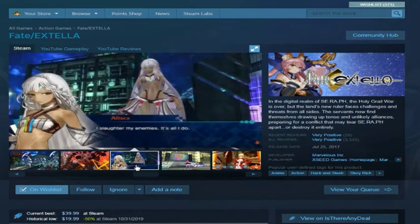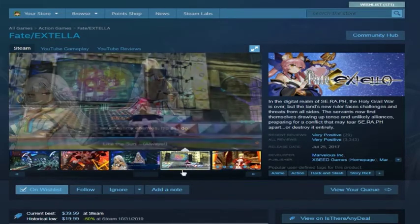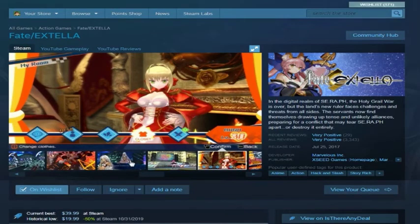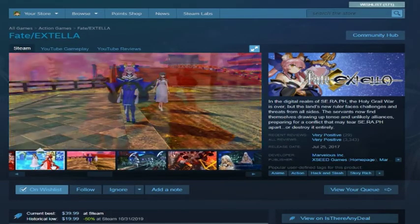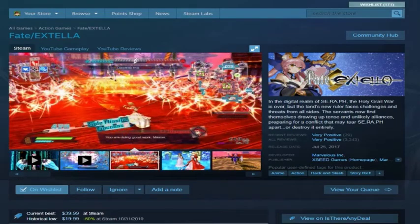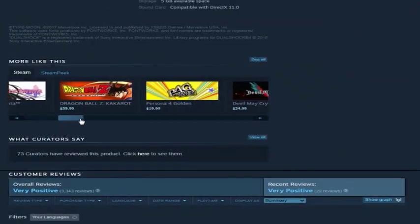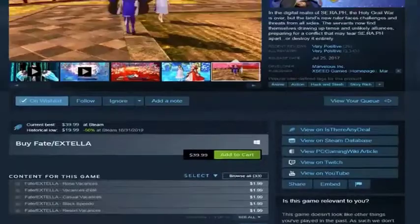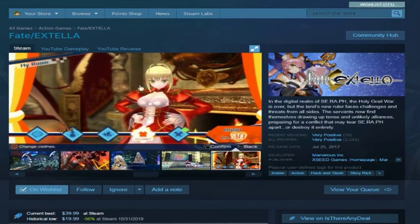Fate Extella — I added this recently. I know it as a stylistic hack-and-slash brawler, like Bayonetta, Odin Sphere, or Muramasa but in 3D — Japanese waifu anime stuff. I've got to investigate it more. I believe it's recommended from other games on my wishlist, like Onechanbara — the stylistic kill-everybody type. Maybe there's a Nahona game like this as well.